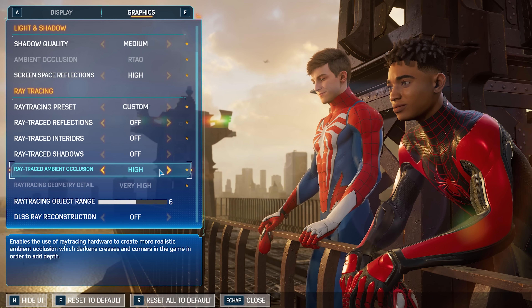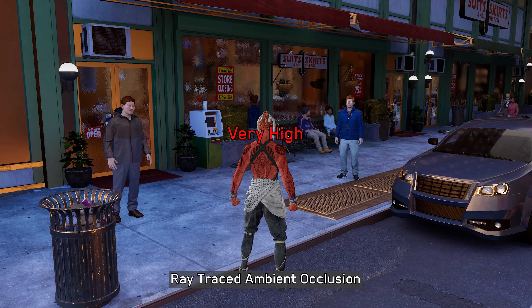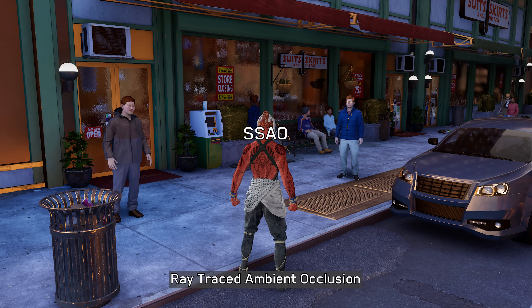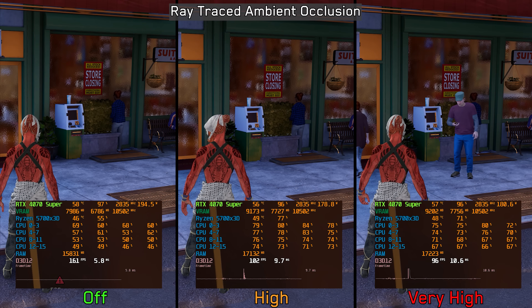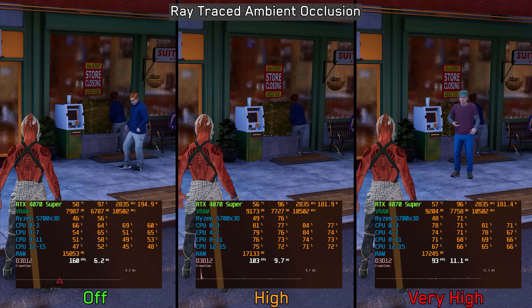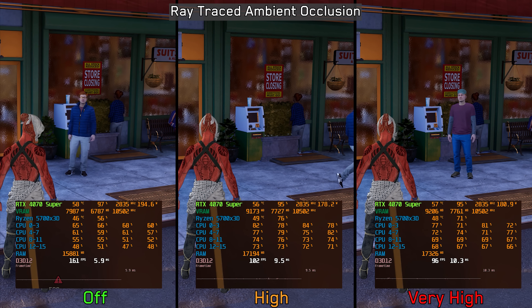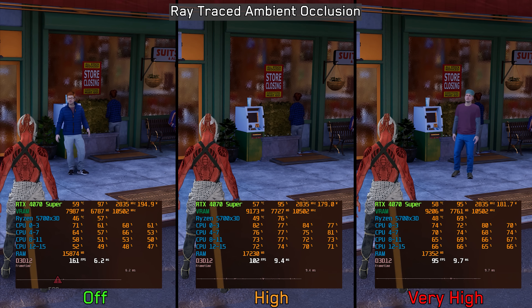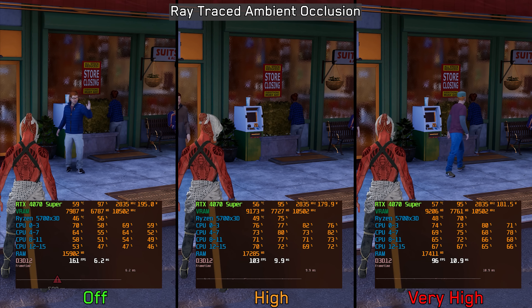The last ray tracing effect is ray traced ambient occlusion. RTAO has a subtle visual impact compared to SSAO, and while it might offer more accurate shading in some areas, SSAO fits the game's art style better in my opinion. Despite the subtle visual impact, RTAO is incredibly expensive — going from SSAO to high RTAO costs around 36% and to very high about 40%. I highly recommend keeping this one disabled.